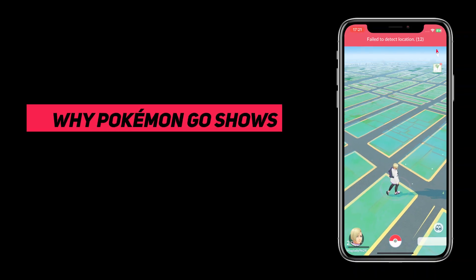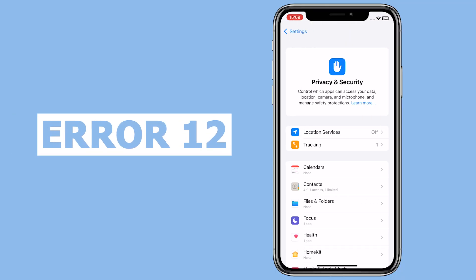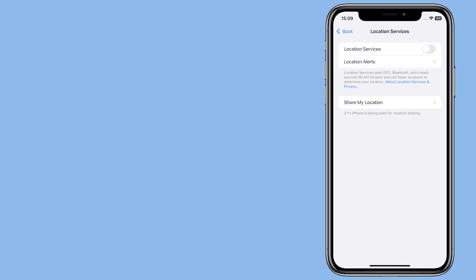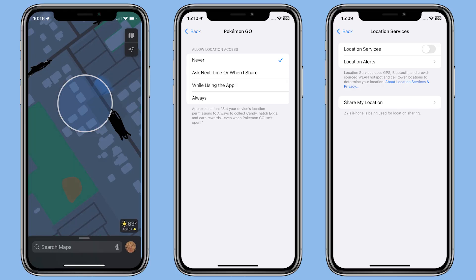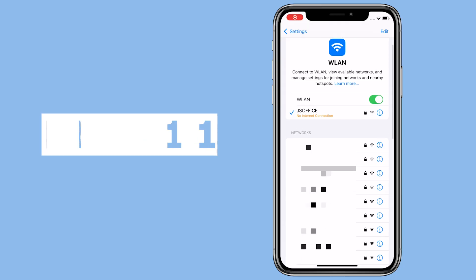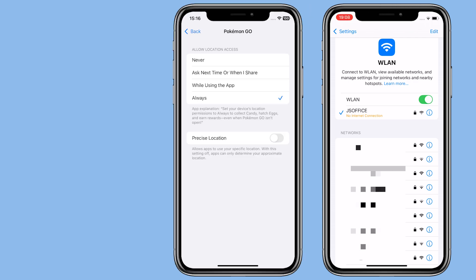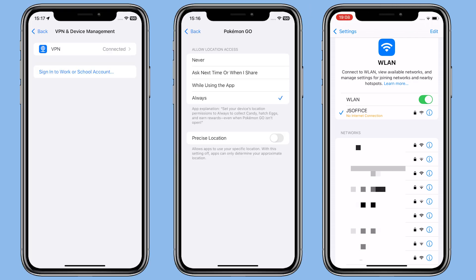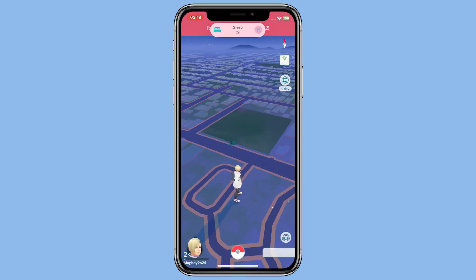Why Pokémon Go shows GPS signal not found Error 11 or 12. Error 12 often appears when your device's GPS is disabled, lacks location permissions, or struggles with weak signals due to obstructions. Error 11 typically stems from unstable Wi-Fi, disabled precise location settings, or conflicts with VPNs. Using older GPS spoofing apps can trigger Error 12 due to Pokémon Go's enhanced anti-cheat systems.